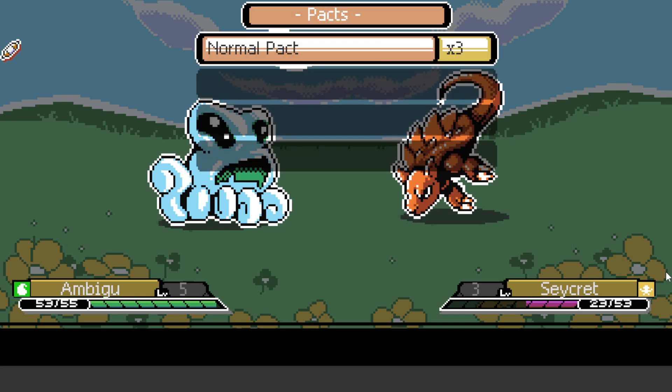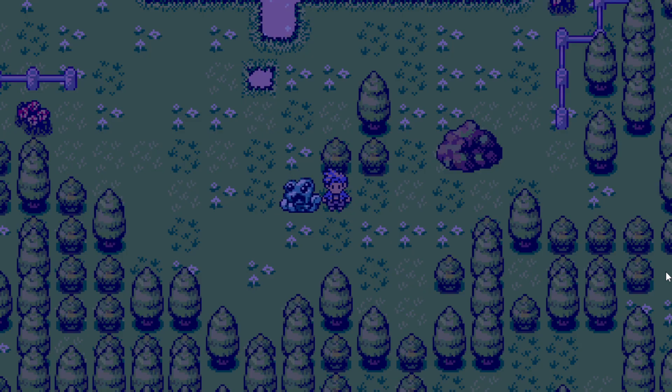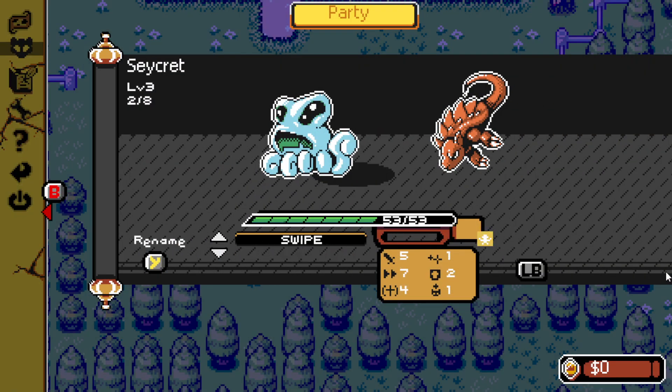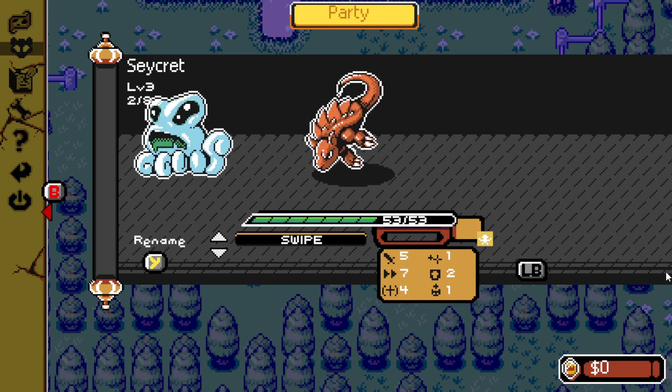Let's see if we can make a pact with it. It accepted right away — now we have two monsters! It looks like we can have eight at a time. What happens when you have more than eight — do they go to a PC-type box?